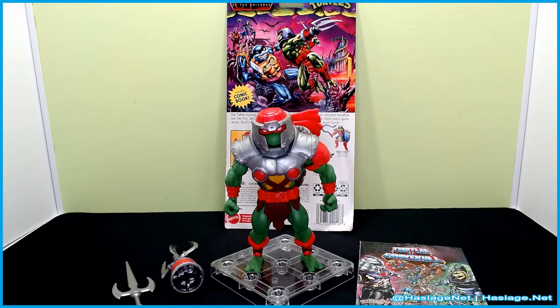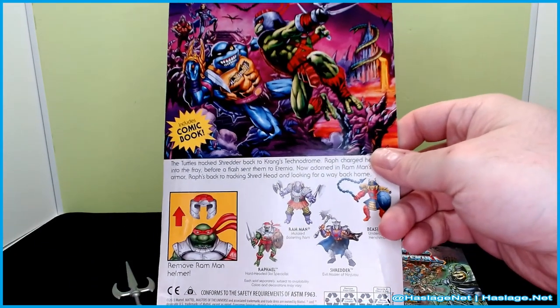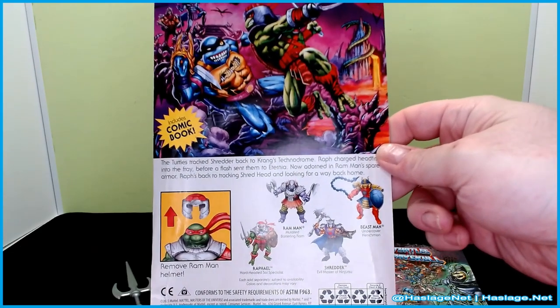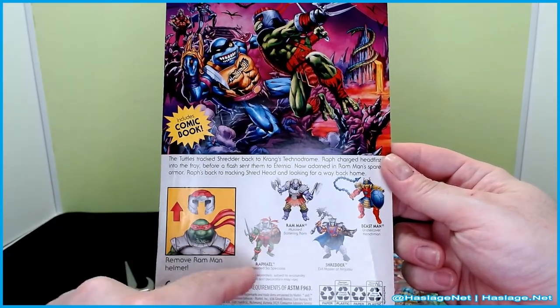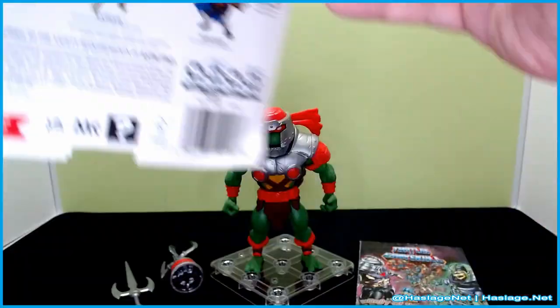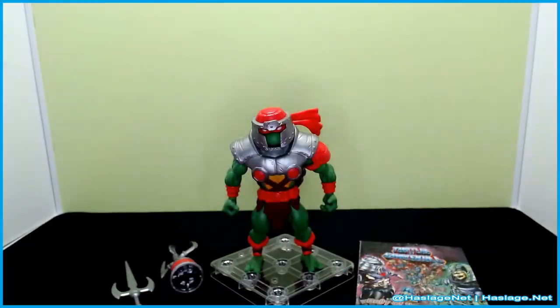I just looked at the box and it says 'Remove Ram Man's helmet' — that's what I get for not reading first. So here's the box — remove Ram Man's helmet, duh. And as you can see, the other figures in this line include Beast Man, Shredder, Ram Man, and Raphael. The box art is here — I tore up the front pretty good, but that's that.